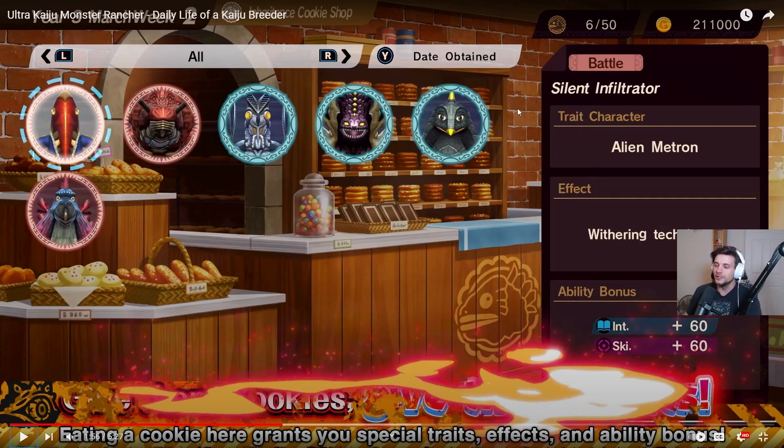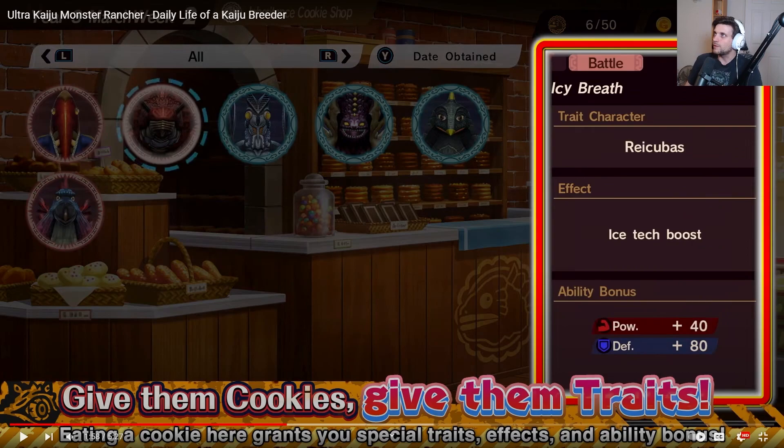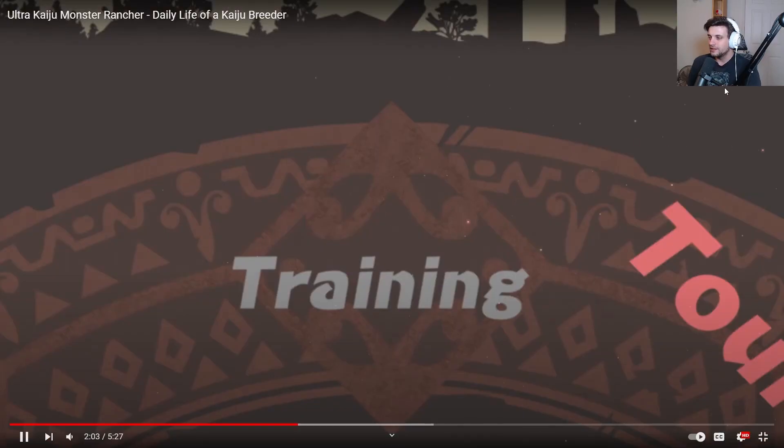There's a penguin dude with a withering tech boost - there's so much cool stuff you can do here. The Cubis ice tech boost - we already knew there were elements in this game, we saw fire and ice earlier. There are cookies that make speed easier to raise with drills and give a little intelligence. There's also one that lets you recover anger more easily when resting at the ranch, which is an ease-of-use type. You can also give plus withering to be super annoying - a lot of stuff you can do.